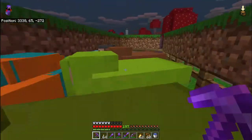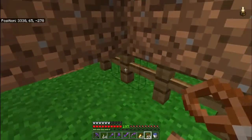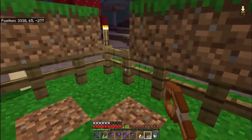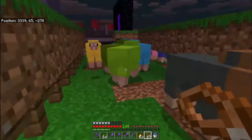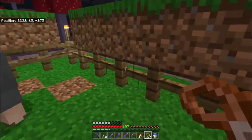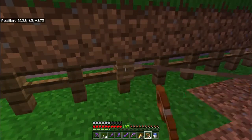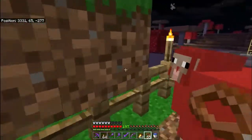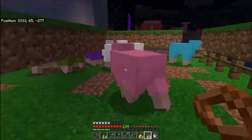First I'm going to grab some new leaves and separate these sheep. I've already dyed and bred them — if you dye sheep and then shear them, they'll regrow the same type of wool. With that in mind, you can automate a wool farm and constantly provide the same colour of wool for each sheep.